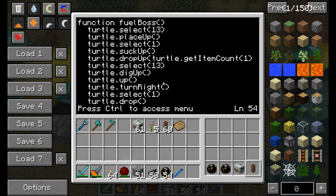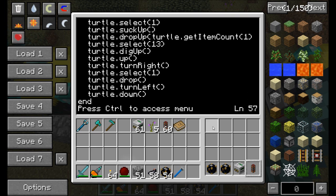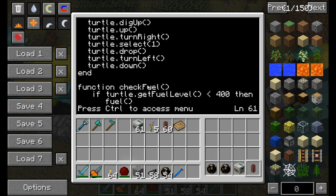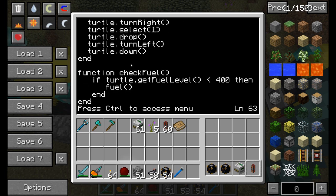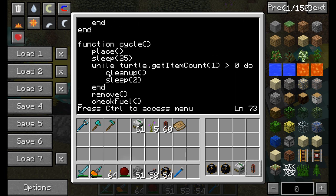This is real simple. It selects slot 13, gets the items, but instead of refueling itself, it breaks the item on slot 13, moves back up, turns to the right, faces the fuel boss, selects the coal in slot 1, drops it into the fuel boss's inventory, turns left, and goes back down into his original position. The check fuel function is very simple — it checks if the fuel is less than 400. If it is, it runs the fuel function.